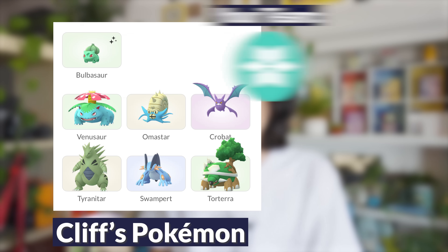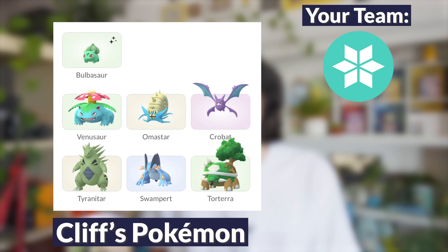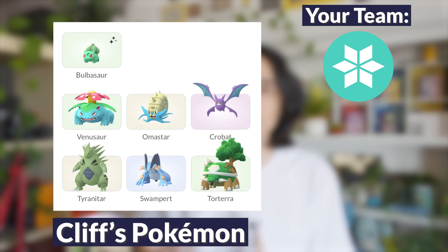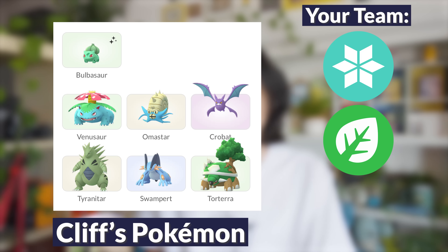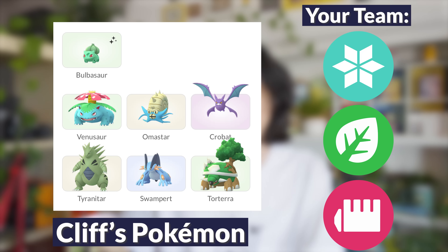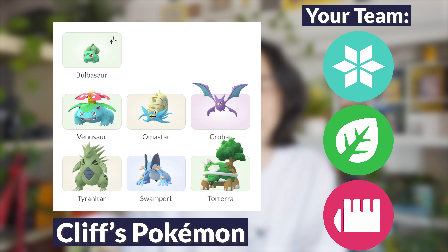I would recommend leading with an Ice-type Pokemon. Ice is going to be super effective against Bulbasaur, Venusaur, and Crobat, and double super effective against Torterra. For your second Pokemon, I recommend bringing a Grass-type — it's going to be double super effective against Omastar and Swampert, and super effective against Tyranitar. And then your third Pokemon, a Fighting-type, is a great choice because it's super effective against Omastar and double super effective against Tyranitar.